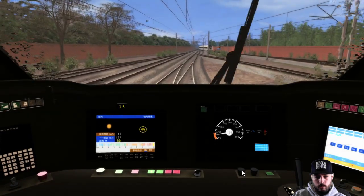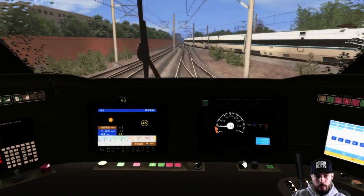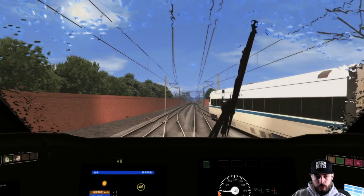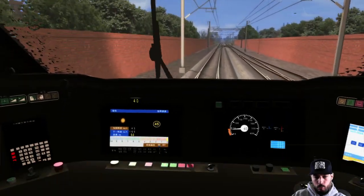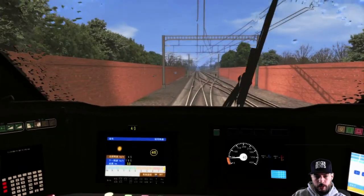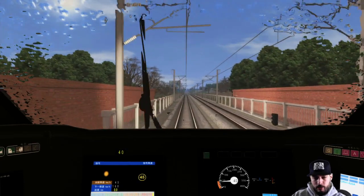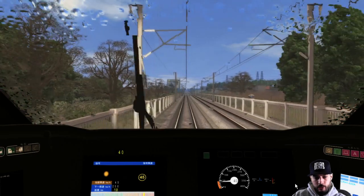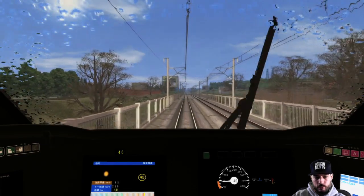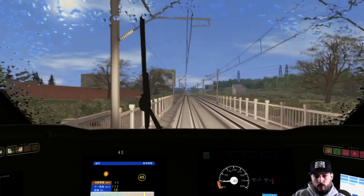We do have cruise control down here at the bottom, we're definitely going to be using that. This is actually adaptive cruise control that helps you slow down to about what you need to. I'm not 100% sure it actually goes up in speed when you leave it on - I think you have to manually turn it off or increase your speed. On speed reductions it automatically gets you down to where you need to be. It keeps you about five kilometers per hour slower than the track speed, so keep that in mind if you want to go full speed.